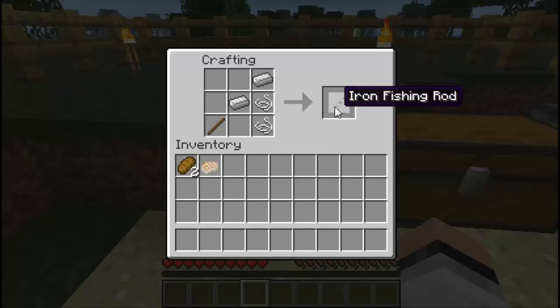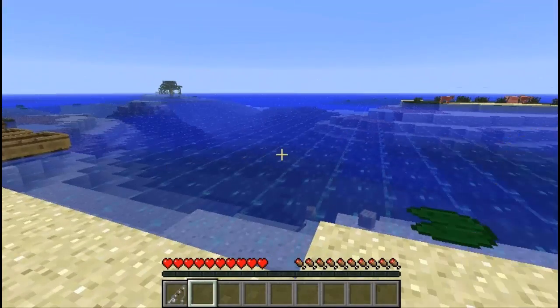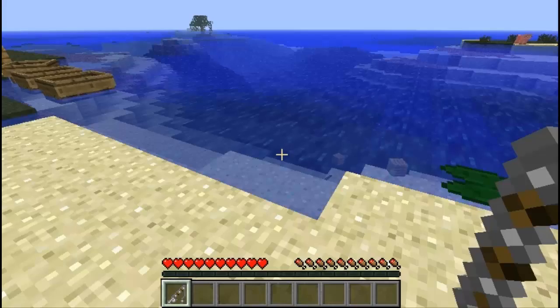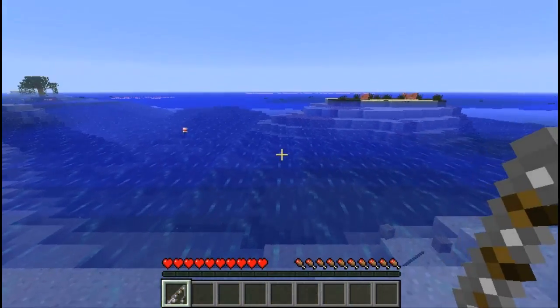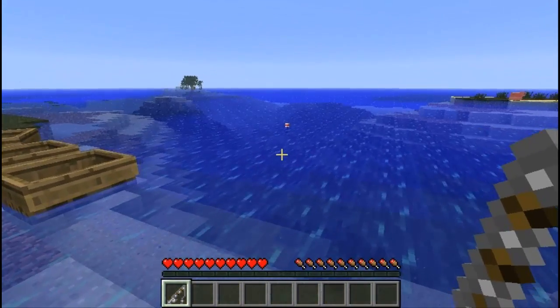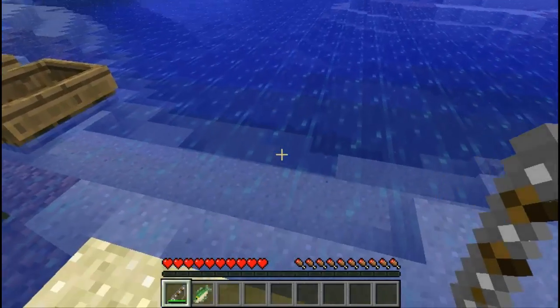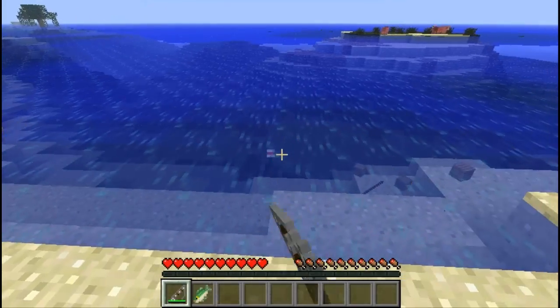Let's go ahead and craft an iron fishing rod. All you need is a stick, two iron ingots, and two strings — and there you go. Once you hold the iron fishing rod in your hands, you'll notice a few bugs. The forum creator did mention these bugs on his thread and they'll soon be fixed. The iron fishing rod is inverted and facing the opposite direction, and also when you cast the fishing rod the string won't show up. Those are two minor bugs but they'll be fixed soon.